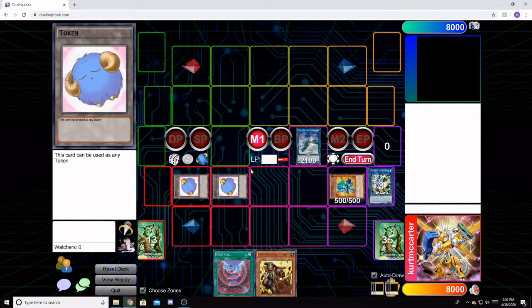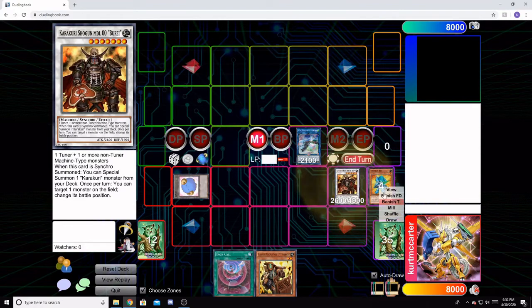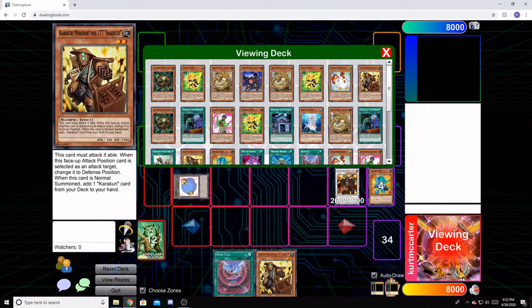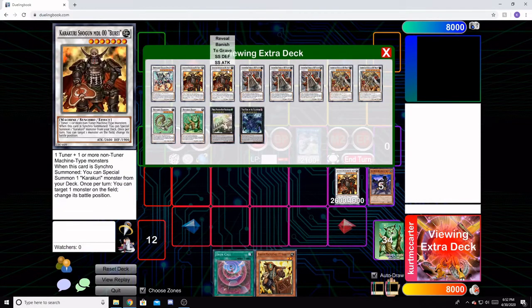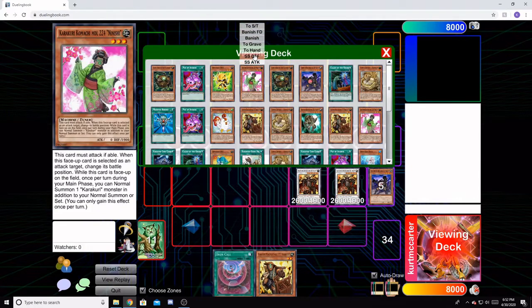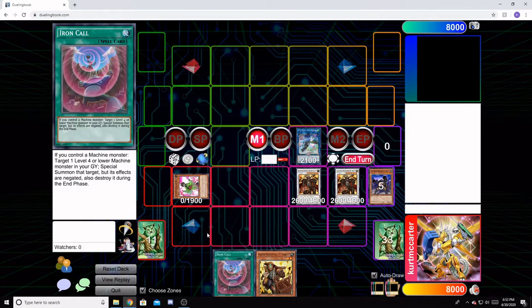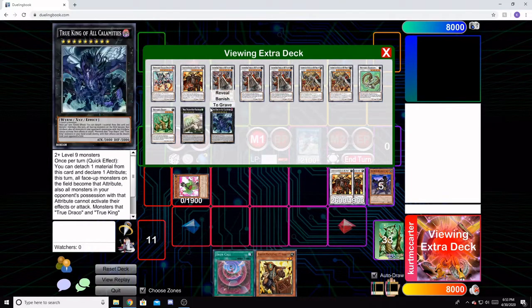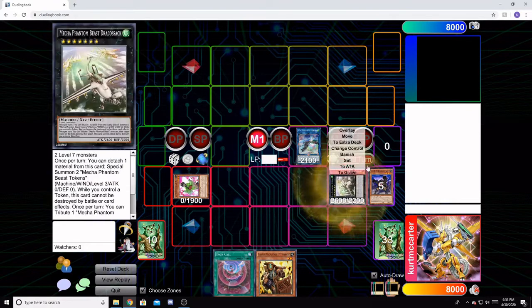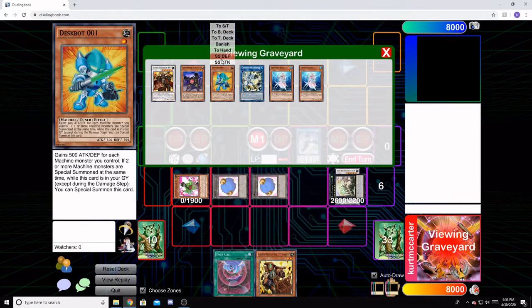Same as last time — we get rid of those guys and go into our Beret, which gets a Sizen. Sizen gets us another Beret, and that Beret gets us an Anishichi. We're not going to use our additional Normal Summon yet because we need those zones open. We overlay two level nines and summon out Dracosack. We activate his effect to get two tokens, and those tokens let us summon our Dust Bot 01 back.